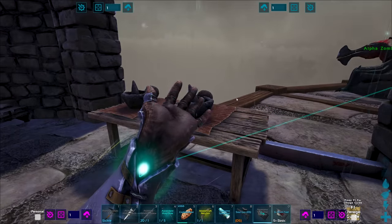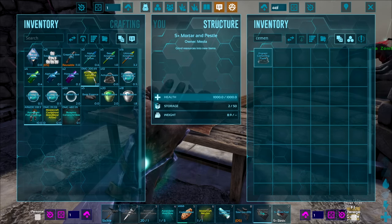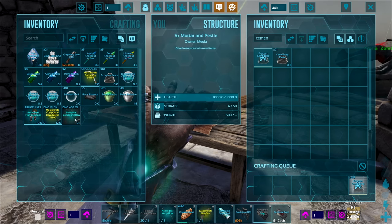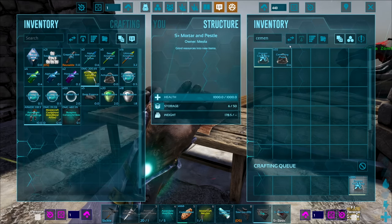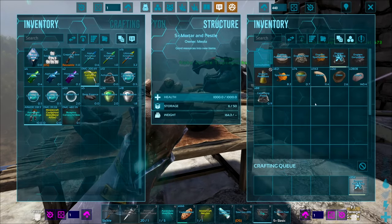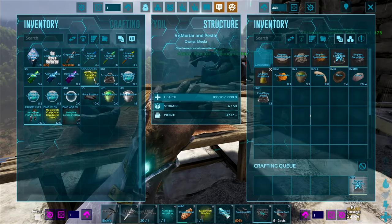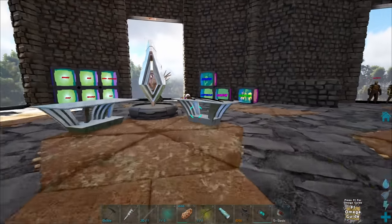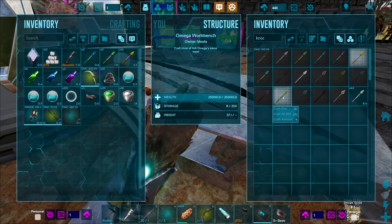Blueprint at 480 — can I craft it? I need cementing paste, 440 of it. Let me check — I've got the metal and polymer but not the cementing paste. Wait, do I have the stone? No... actually wait, do I have the chitin for this? I do! I can craft this amazing bow — it's so expensive but I gotta do it. It's as simple as that. I'm going to let both compound bows craft.